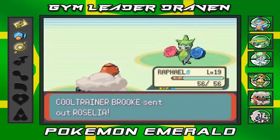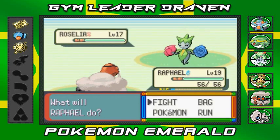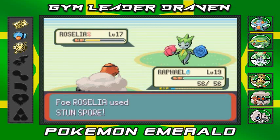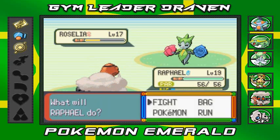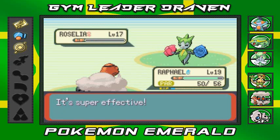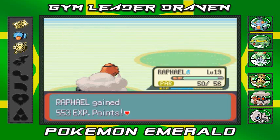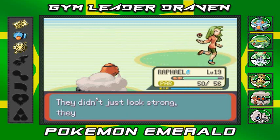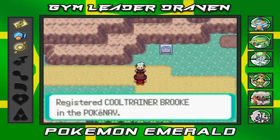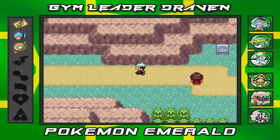Raphael is about to do it against Roselia. Please go first Raphael — and he went first! Holy crap, the Quick Claw must be working! Unfortunately we get hit with Stun Spore, which is not cool at all. But we push through — how does it feel to fail, Roselia? Raphael gains a lot of levels! Brooke wants to exchange numbers and yes, she was a cool trainer to play against.